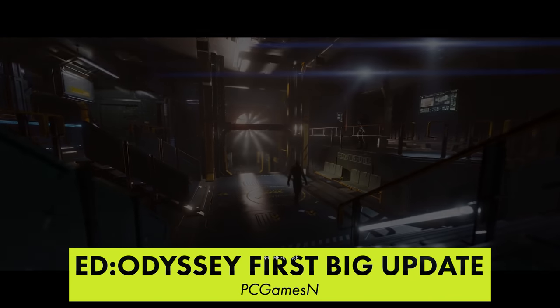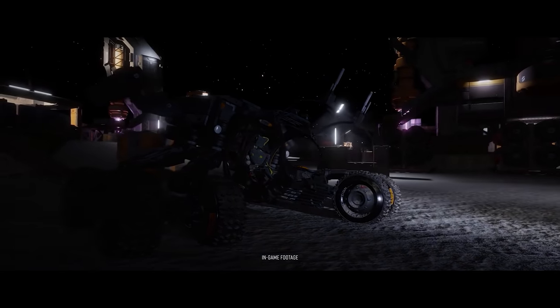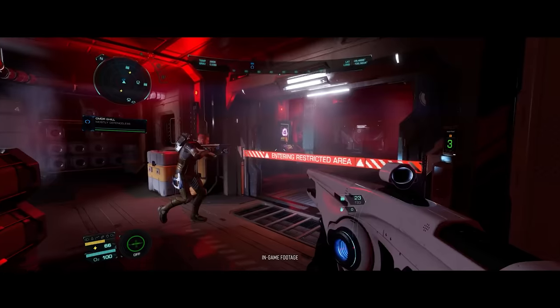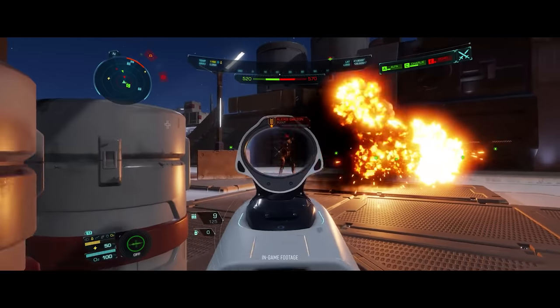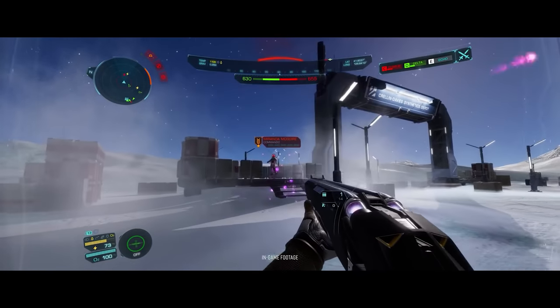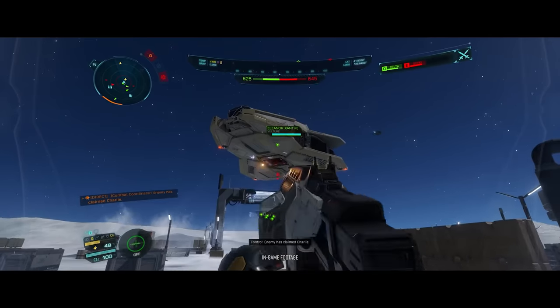The first major patch for Elite Dangerous's new expansion, Odyssey, just launched. It contains fixes for a wide variety of bugs covering almost every aspect of the game. The expansion adds space legs and FPS combat to the space sim. Unfortunately its launch was quite rough and led to the studio's head personally apologizing. The update resolves several key issues players have been complaining about, but more are still unresolved. Future updates will iron things out, but there's no ETA on when they'll be deployed.